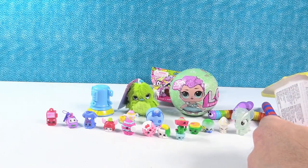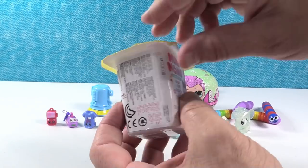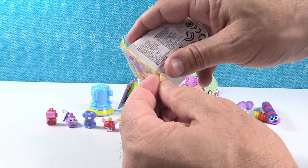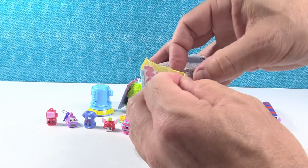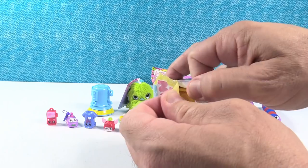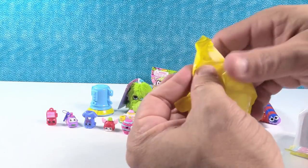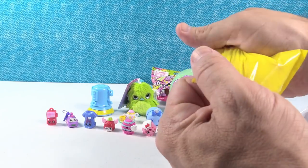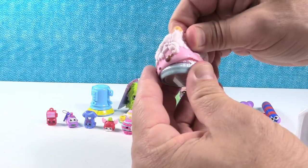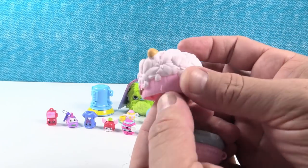Num Num time. Look how cute it works with the Draggle — that is adorable. It's the Num Num Series 2, way back from Series 2. We were in a Toys R Us just the other day and they had a couple full cases of Series 2, which was kind of wild. We haven't seen Series 2 in a long time. We were like, ooh, new Num Nums — and then we were like, no, it's not. There's the checklist. That's Auntie Corn — she is a special edition.